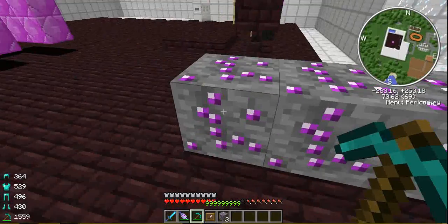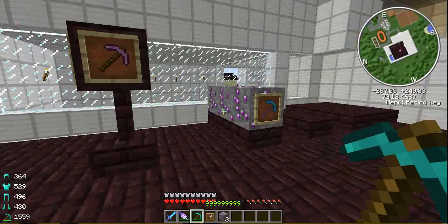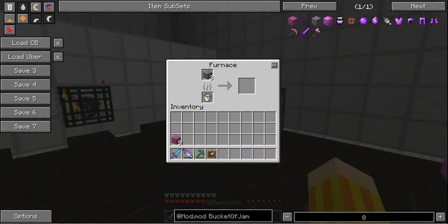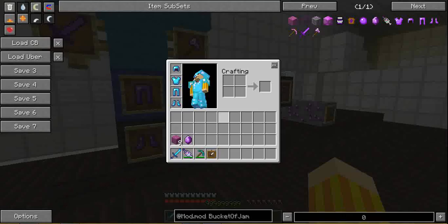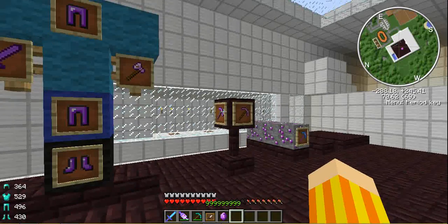You get the ore and I actually thought it was going to drop the gem directly — that's why I had a fortune pick ready — but I was mistaken. Let's put this in a furnace and wait a couple of seconds. Come on, tick-tock. We get jam crystals. They do give you XP, but I've maxed out my XP bar.